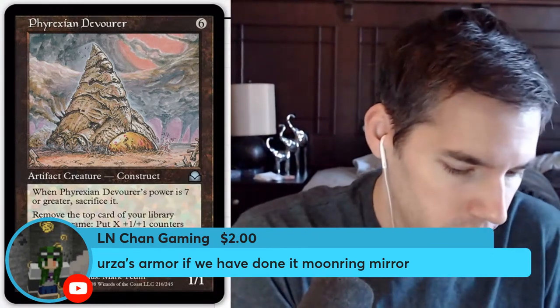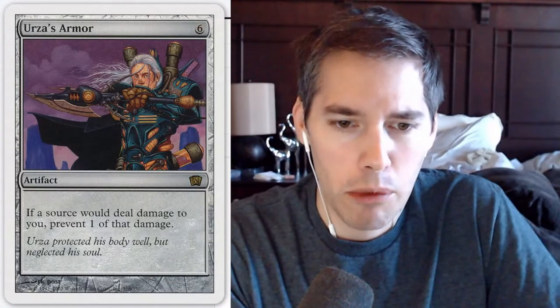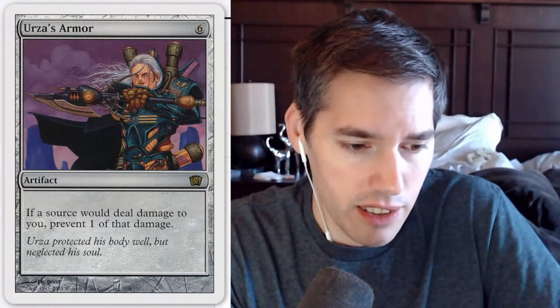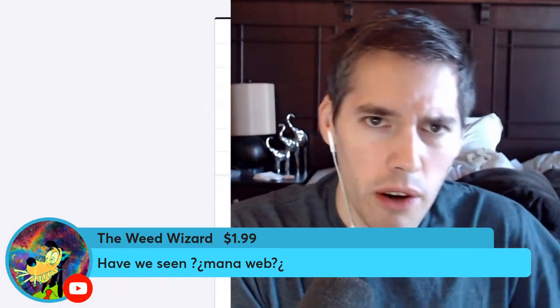Urza's Armor — six mana artifact: if a source would deal damage, prevent one of that damage. A raging goblin stopped in its tracks! Actually, this is really good versus 1/1 tokens — if you have infinite 1/1s they do nothing. I'm not playing this card, but I can see some utility here.